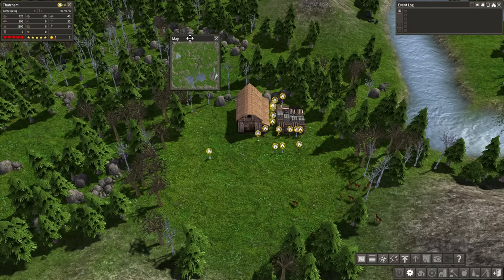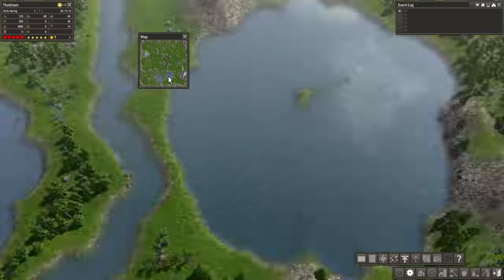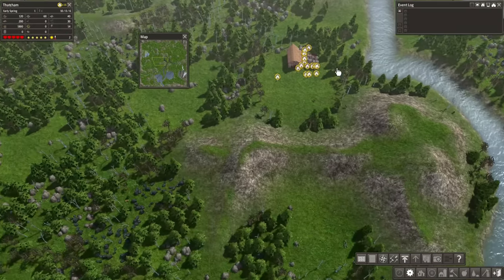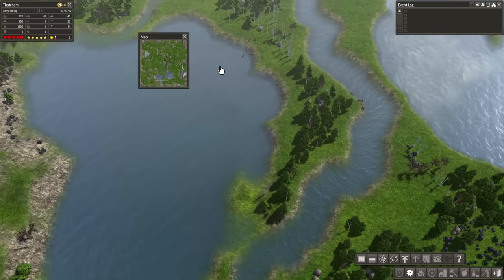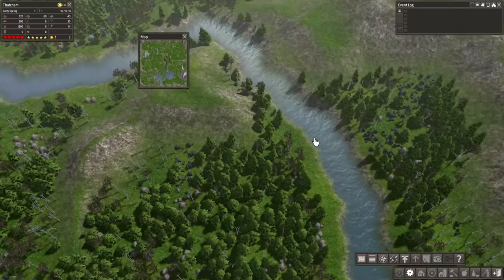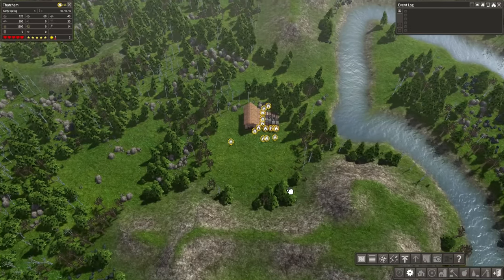Next up we have a mini map. It's cool because I can see there's a giant lake down here that I might use one day, but I don't really have any intention of using it right now. We can also see that this river comes in on one side and we are about in the middle. We also have another body of water over here, but we're not really going to use the mini map at all.